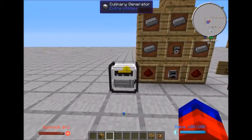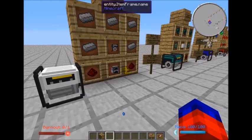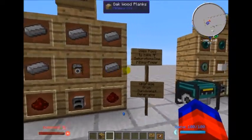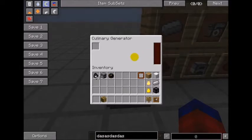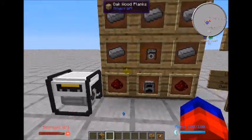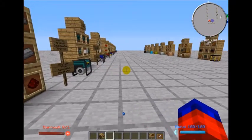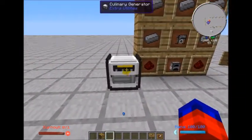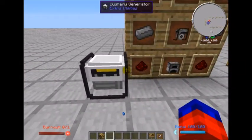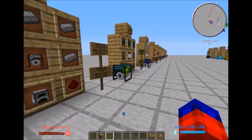This whole line here is what are called generators, and they produce a power called RF power. Each of these requires a different kind of fuel to generate that power. As we get further into the mod you'll see different machines that require power to operate, and you can use any of these generators to generate that power. Some generators produce a lot of power but are quite expensive; others generate very little power due to the rarity of their fuel.